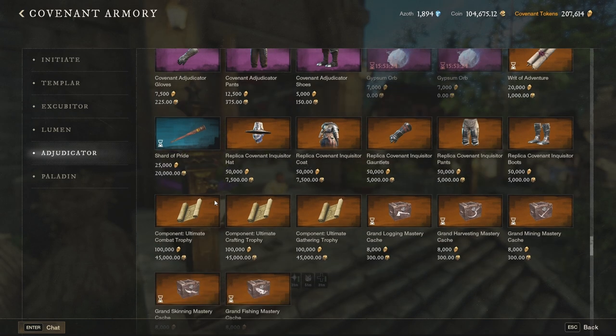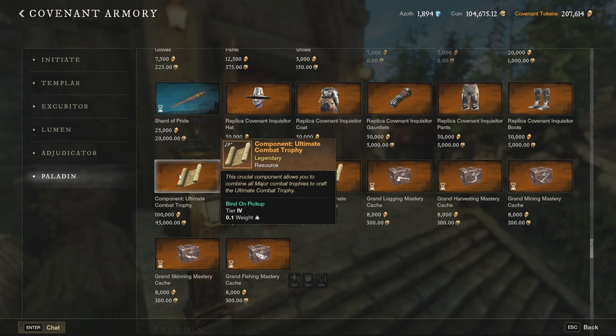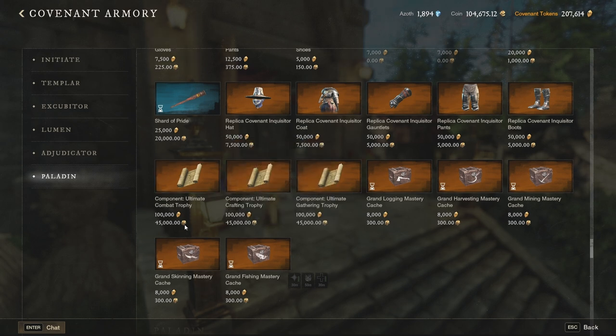You will also see specific items for a trophy, but this can be considered end game stuff, so I'll briefly explain how it works. If you buy this component for the ultimate combat trophy, it means that if you have all the major trophies for different combat bonuses — such as angry earth, corrupted, ancient, human, lost, and beast — you can combine all of them into a single trophy, so you don't spend all five slots in a single house. This is 45,000 gold and that's just for one of those ultimate trophies. Ideally you'd want three of them, so the price is quite high — that's why it's considered end game.